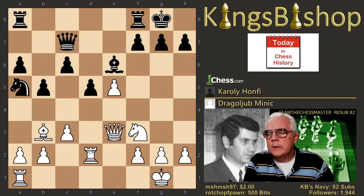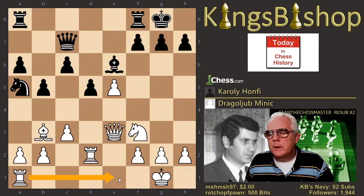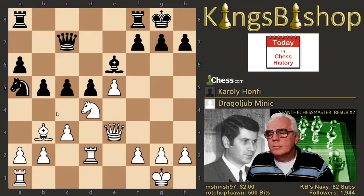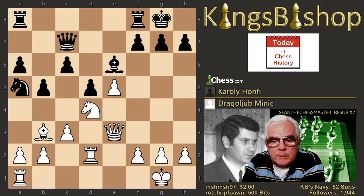And after queen to c7, we're down to four games in the database that have reached this position. Two of them, rook to e1 was played. One of them, h3 was played. In this game, knight d4 was played. In all four cases, white emerged victorious. The bishop's not really in danger — it would be an equal trade. And after knight to d4, by the way, we are in a unique position that appears nowhere else in the database, but right here before your eyeballs.